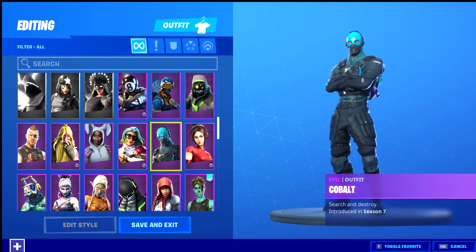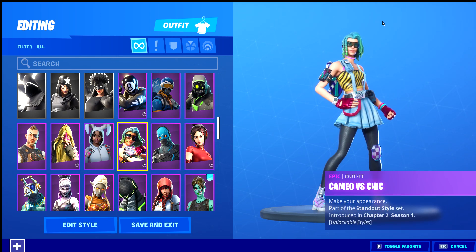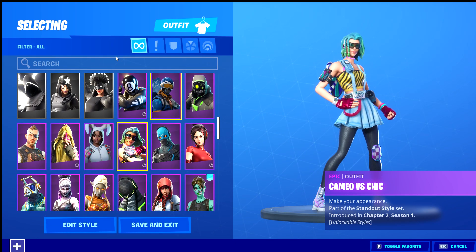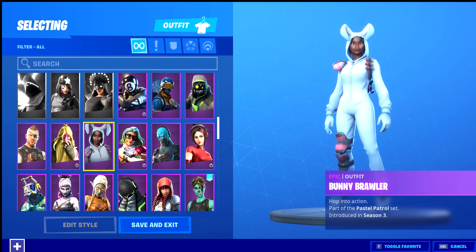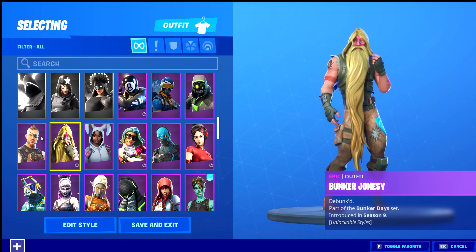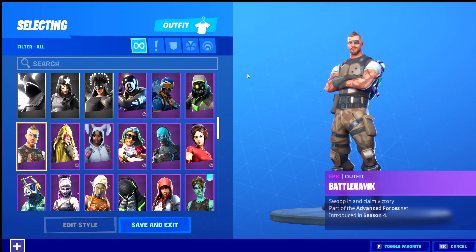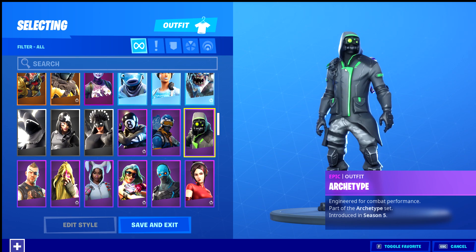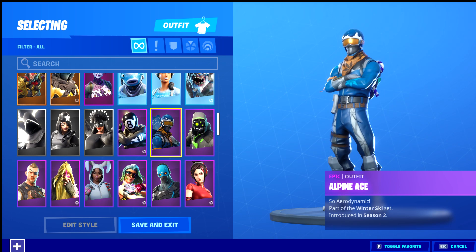Cobalt, which is like a season seven star pack. Cameo and CC also has another style which is Chick — the one I have is Chick, and the other one is Cameo. Bunny Brawler, Bunker Jonesy who has two styles but I don't have the other style. Battle Hawk, which is a season four craft skin. Archetype — quite a cool robot skin. Alpine Ace, a really cool skin.